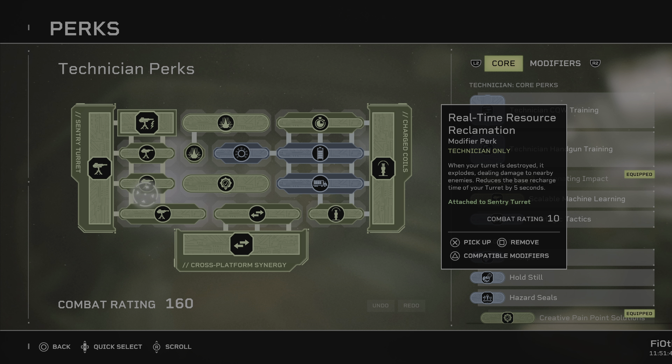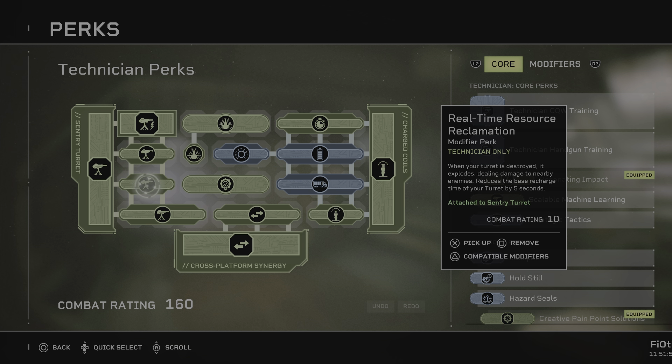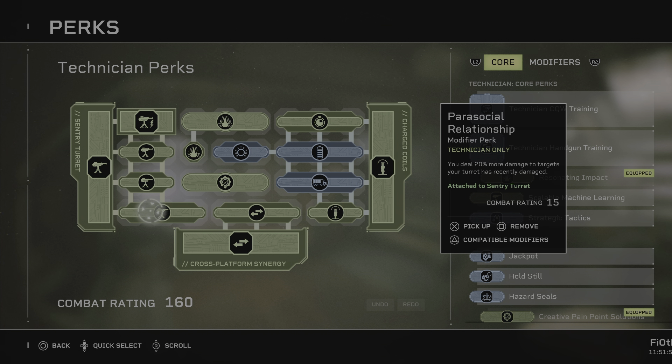When the turret is destroyed it explodes dealing damage to nearby enemies, and reduces the base recharge time of your turret by five seconds. We want this mostly for the five-second cooldown reduction, because the turret will be in the back with you and will rarely get destroyed — but sometimes you might have to quickly reclaim it to place it somewhere else.